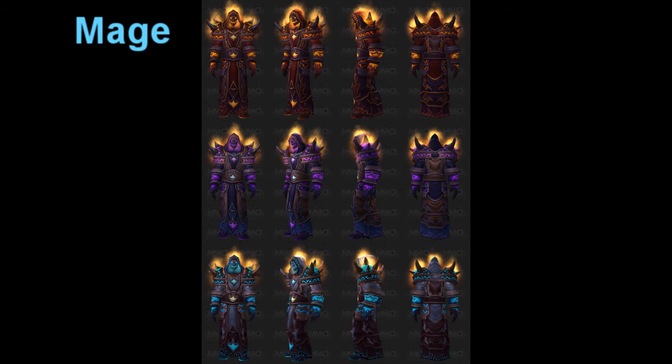Here we have the Mages. I think they really lucked out because I think they've done a really good job on the mage armor set for Cataclysm. It could be considered a little bit too warlock-y, but I think if mages are going to play fire, then the whole burning aspect of the thing kind of fits in really well. It might even make me play my mage a little bit more.